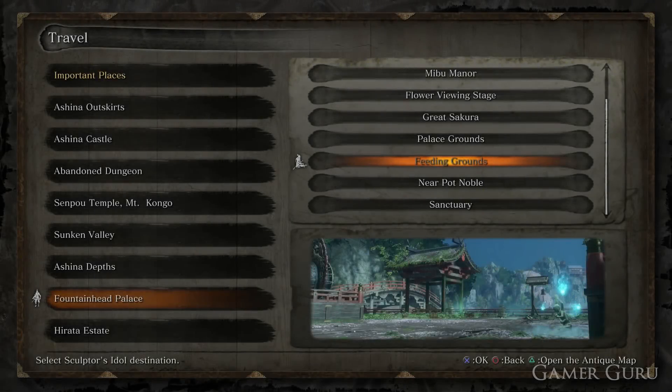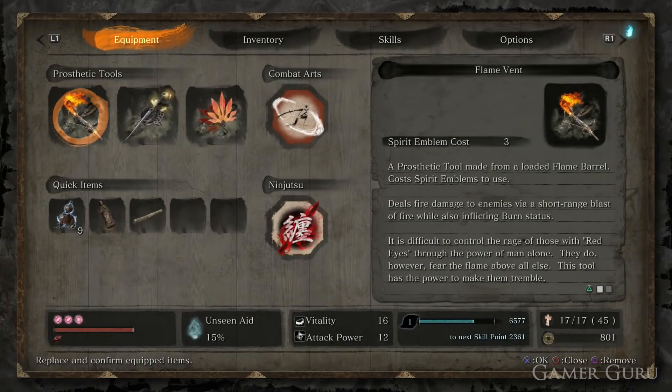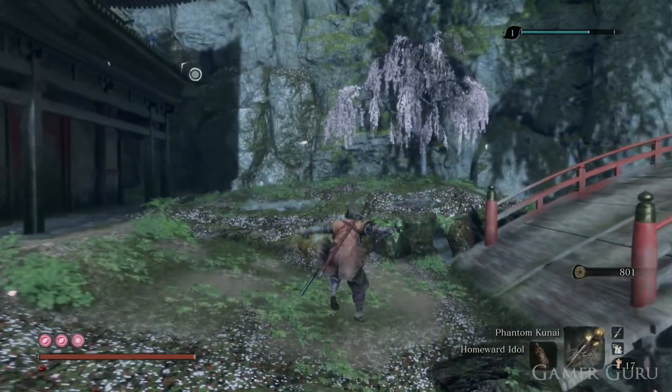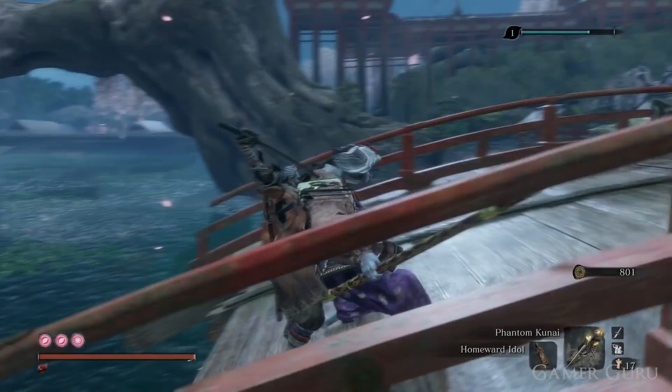Welcome back. In this video we're going to be checking out a very good late game spot for farming skill points in Sekiro Shadows Die Twice. All we need to do for this is go to the Fountainhead Palace, which is one of the final areas of the game, and go to the Feeding Grounds Idol.